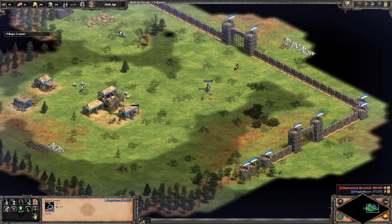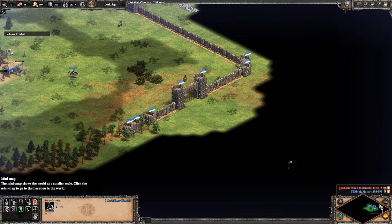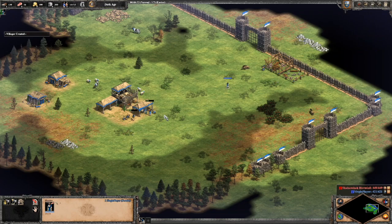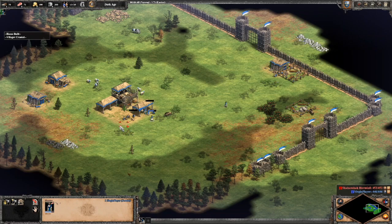We're going to send our 12th villager over to food — another deer under the town center at this point. The 13th villager is going to go build a couple of houses. Then we're going to send our 14 through 19 population onto food. We're going to lure a boar here. If you didn't find your deer early, you would have lured a boar earlier. Or if you couldn't find either, you were just eating sheep. The most important thing is that you're eating food.